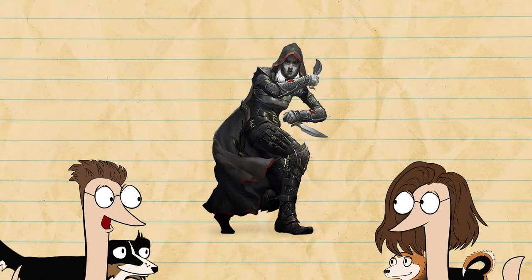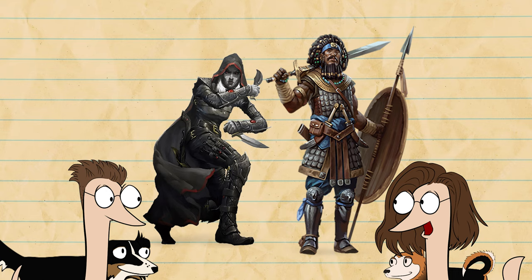Rogues would love this. Having advantage with a free opportunity attack would allow them to always use Sneak Attack on the marked creatures, while saving their reaction for something like Uncanny Dodge. I can see fighters enjoying this as well. At level 5, they can use this feature up to 4 times — that means they can hit 4 people with it. Combine that with a Sentinel feat or a Cavalier fighter, and you have someone that can potentially lock down multiple opponents instead of just one.